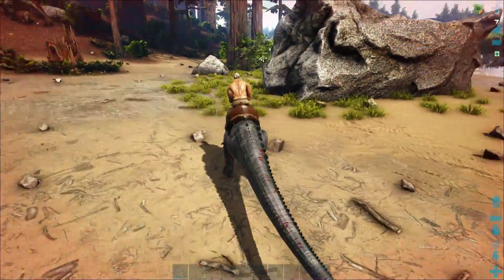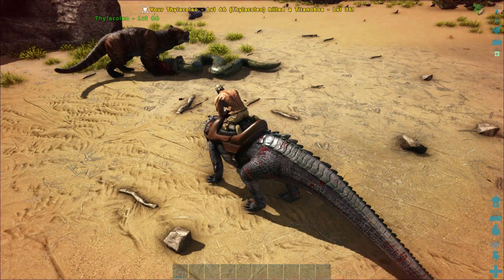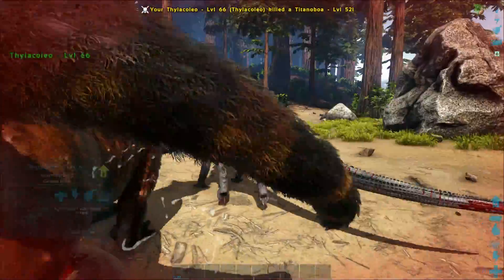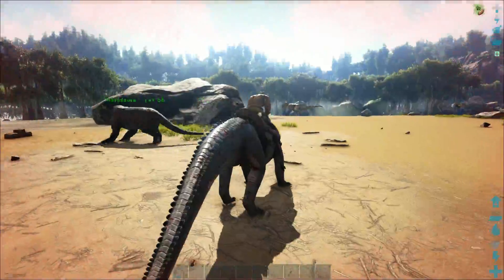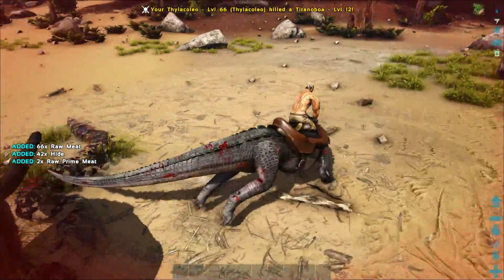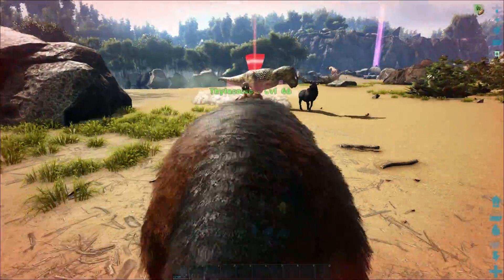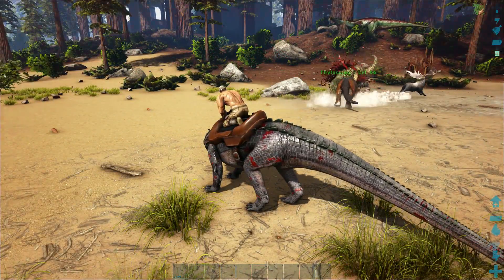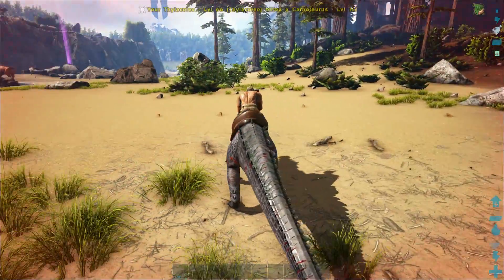So we're in the Redwoods and I have a Thyla with me - literally one of my Thylas that is just set to wandering around the Redwoods has made its way to me here, which I'm very happy about because there's a lot of Karkinos and everything. There's a lot of Karkinos and Raptors and stuff. This is very dangerous and this is why you should always bring a decent mount.